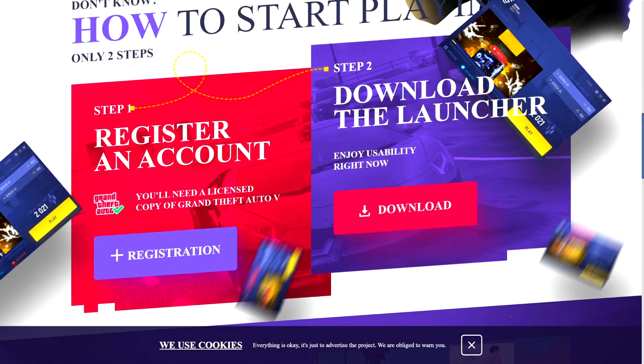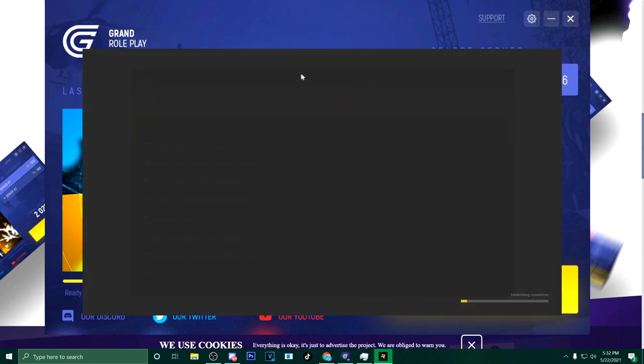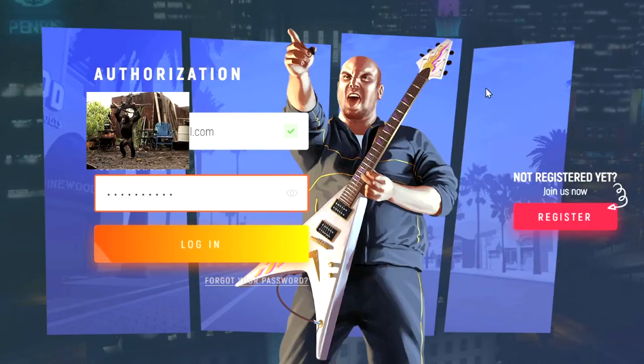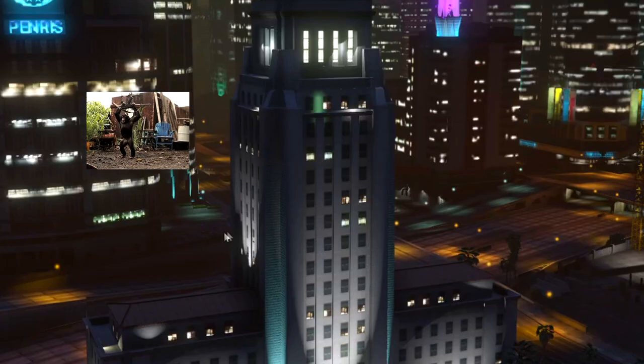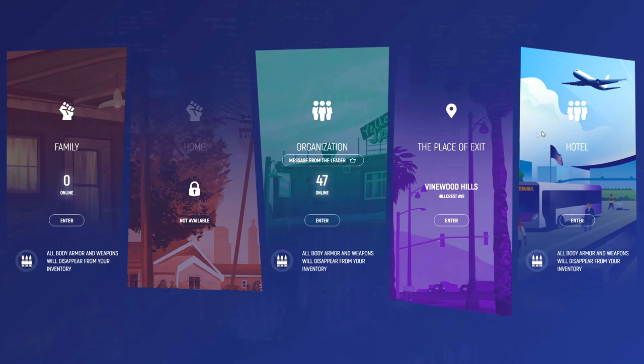After you download the launcher, this is what the Grand RP launcher looks like. The Discord, Twitter, and YouTube are all linked right here. There's only one server — I don't know if it gets maxed out and a second one pops up, but I've never seen that happen. All you want to do is literally just click Play, the Rockstar Games Launcher will pop up, and it'll load in automatically — very easy. After you load in, it'll ask for your account email and password. You log in and then you'll have a selection of places to join.